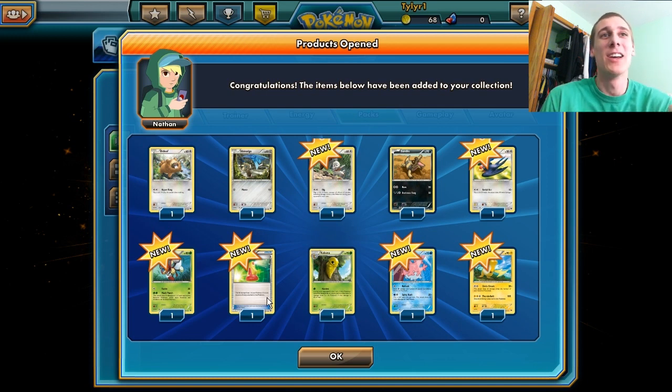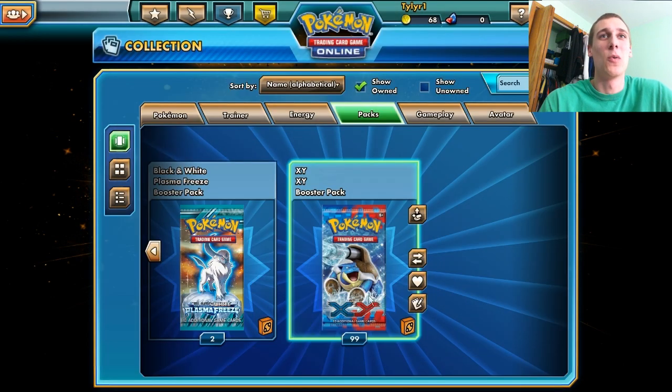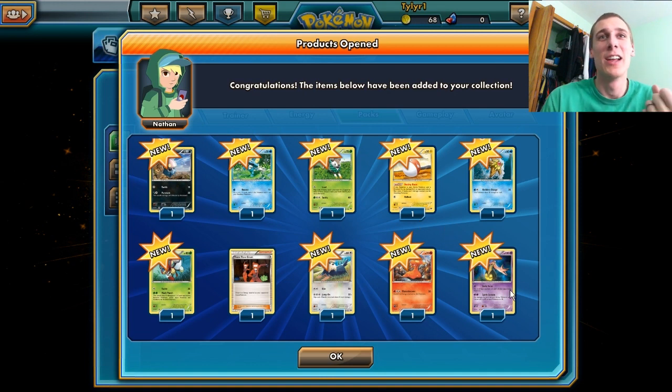Our first pack, we get a Super Potion and some Kakunas and a Raichu and some stuff. Not the greatest, but it works. This update makes it so you can't zoom in on the cards, which is kind of dumb. And you can't really click on them either. Whatever, we're just going to plow through this 100 packs like nothing else.